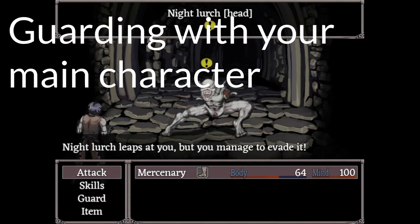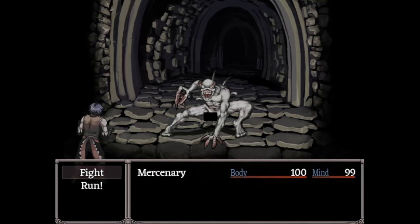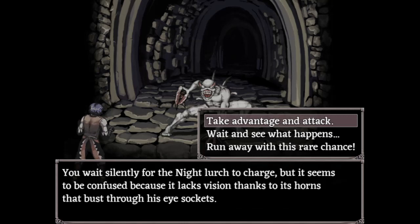Now let's discuss the last important thing. Every time you enter in a battle with the Night Lurch, you have a 25% chance to have this event in which he doesn't see you. If you take advantage and attack, you're gonna ambush it. If you do the second option, then nothing is gonna happen — you don't get the ambush and the battle continues. And if you get the third option, you're gonna attempt to escape.